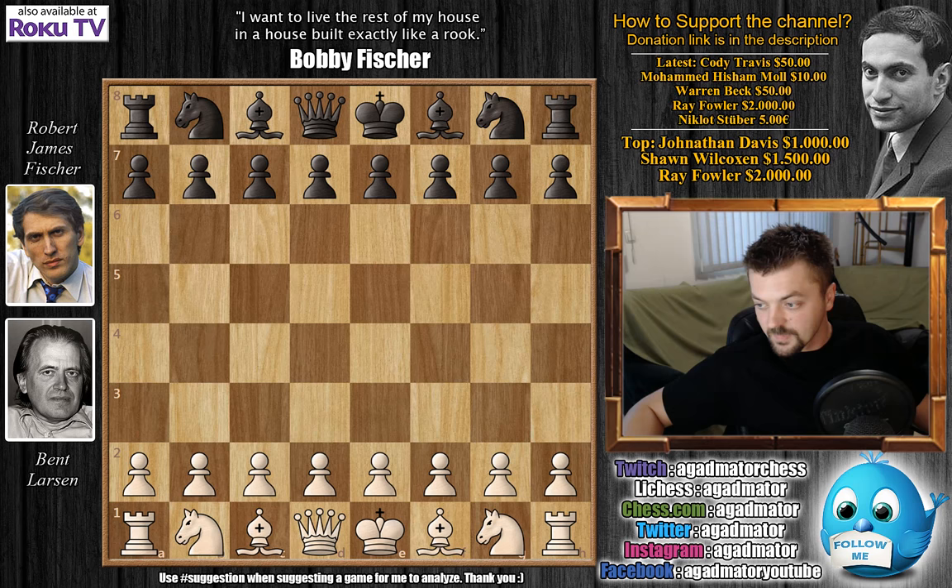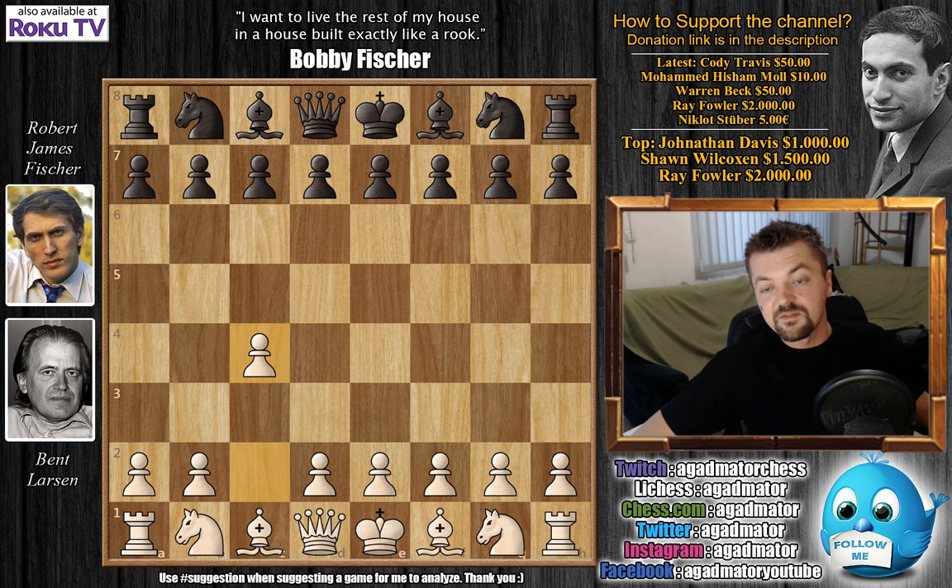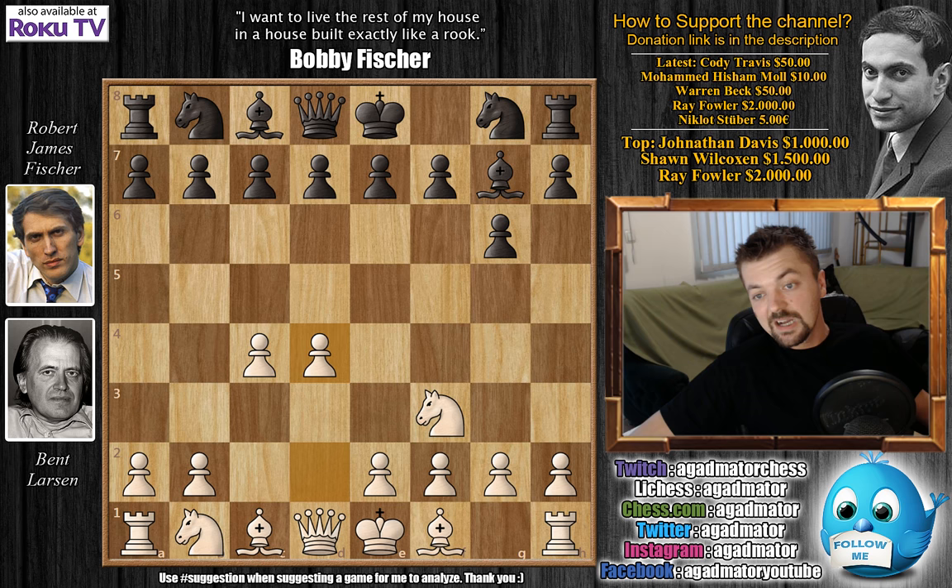Fischer has the black pieces and Larsen opens with c4. Although we have the English, Bobby replies with his standard first four moves that he often uses against c4, d4, and knight f3. The moves are g6, knight f3, bishop g7, d4, knight f6, knight c3, and castles. We have the King's Indian Defense on the board.